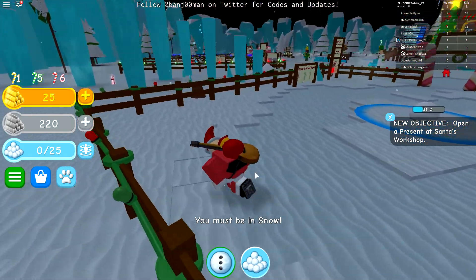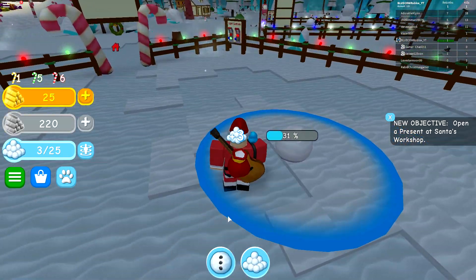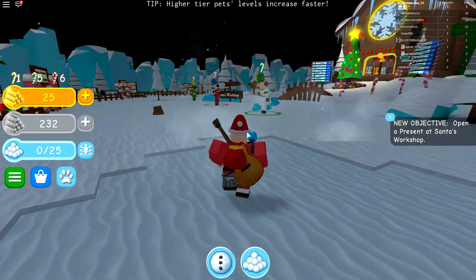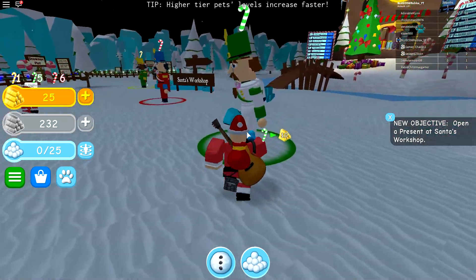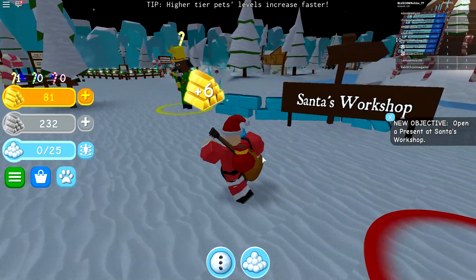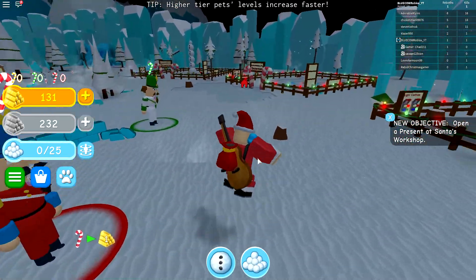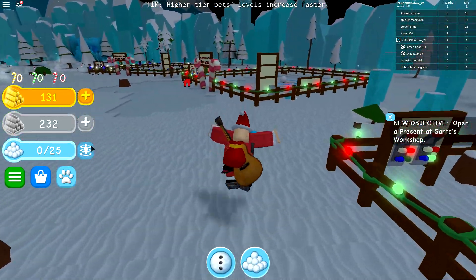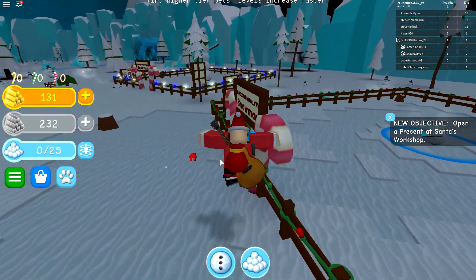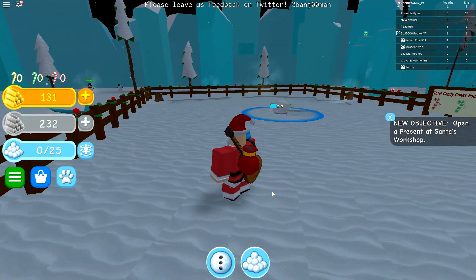Before we do too much work I just want to go ahead and check out the codes. Let's go ahead and sell all of our candy canes — sell green candy canes, sell red candy canes — and we have one gold candy cane which gives us 50 gold. We don't have enough for anything honestly, so we need to look up the codes for you guys.